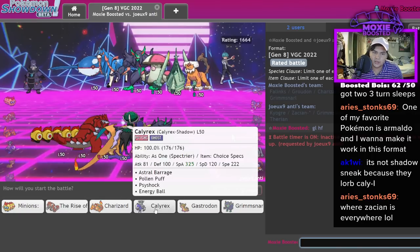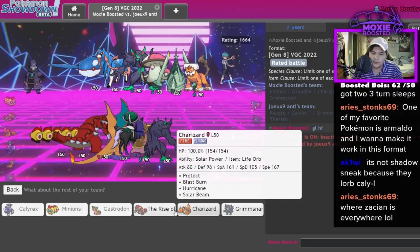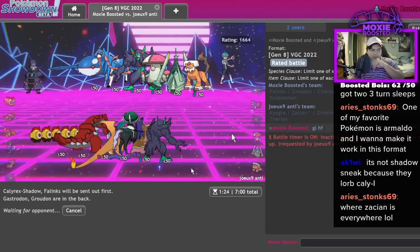This could be Calyrex food so I'm just gonna try it. Gastrodon in the back, very very good — and I think I want Groudon here, yes, that is what I want.